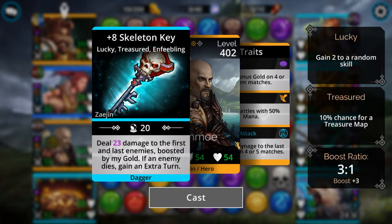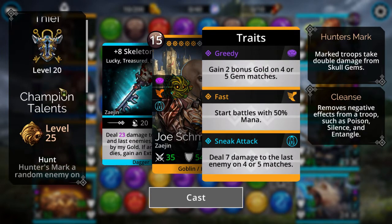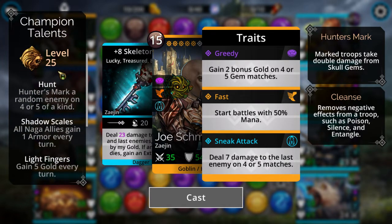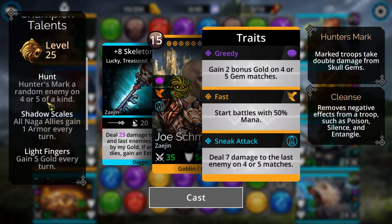This guy here is the knockout blow. For the longest time my main class was Titan, but now I switched to Thief. Also, a guy named DJ Screw is the one who turned me on to this whole build. Whenever you match four or five gems, you'll Hunter's Mark a random enemy, meaning they take double damage from skulls — hopefully the one that gets Hunter's Marked is the guy on top. You'll also deal seven damage to the last enemy on four or five matches, and you start with half mana.